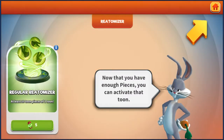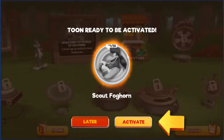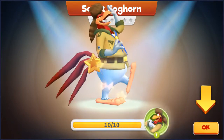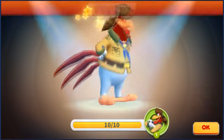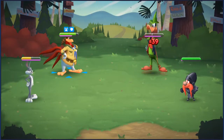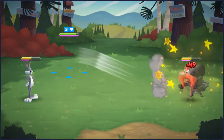Looney Tunes World of Mayhem is the latest piece of the puzzle for the Looney Tunes universe, and while it has flaws, it can hopefully recapture the light-hearted fun that many fans of the series remember from their youth. The concept of the game is a blend of hero collectors and simple turn-based RPG mechanics — build a team that suits your preferences and hop into a constructed match with other mainstay characters from the franchise, each with their own abilities.